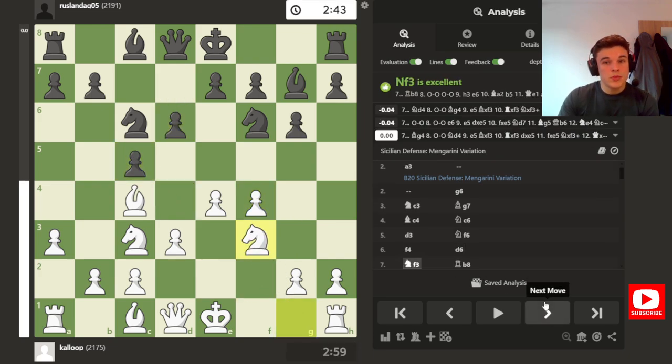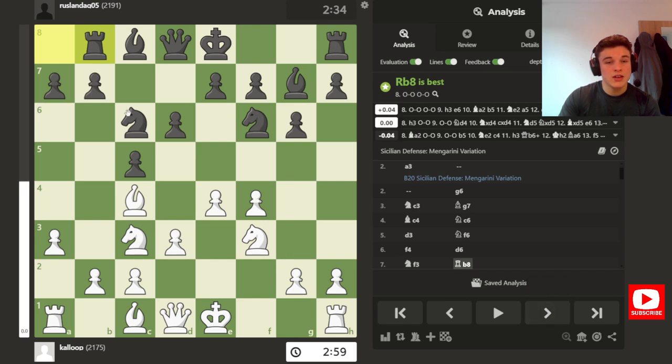The Knight can be a bit vulnerable to E5 in the future, or a potential Bishop G5. But here I go F4, just taking more control of the center, because I can't put a pawn on D4 to control E5 — that's the whole point of the Sicilian. So D6, Knight F3, Rook B8, and this supports B5. Not yet, because I have two defenders of the B5 square, but after A6, that becomes a possibility.